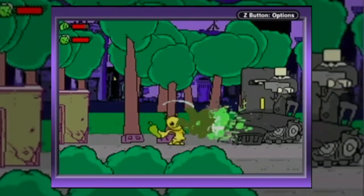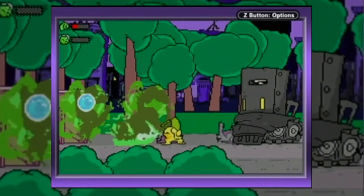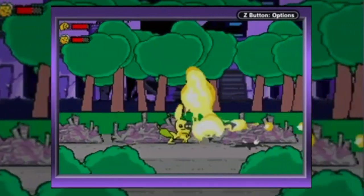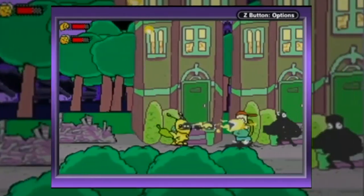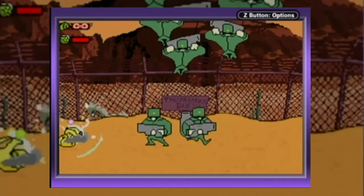We also get grenades we can throw at our enemies. Thankfully the UI on screen indicates what's left over. Random citizens in the background replenish our supplies when we're nearby, and when we get close to enemies we do an automated melee attack.